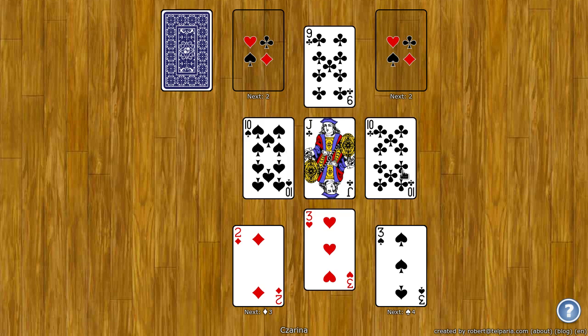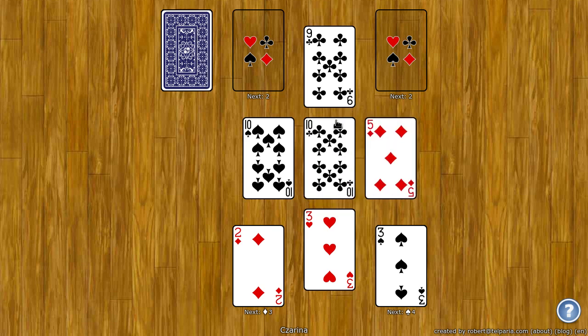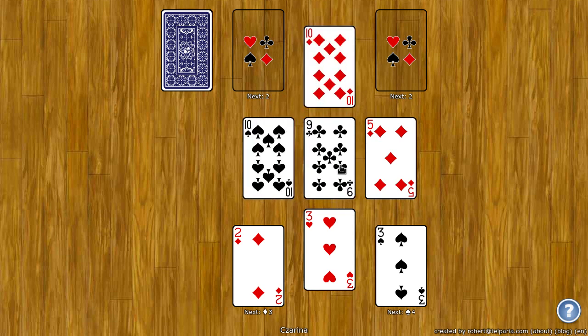The tableau builds down by rank — suit doesn't matter. So I can take a ten and put it here. I can put a nine here, or I can put it over here or over here.